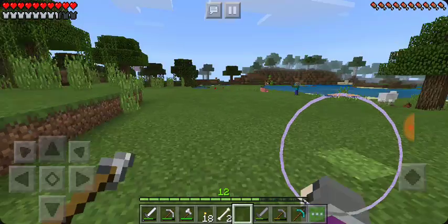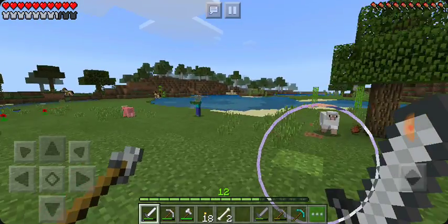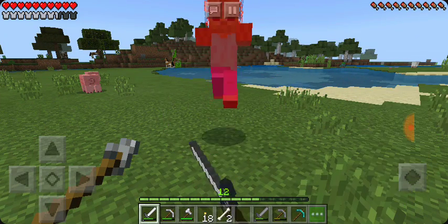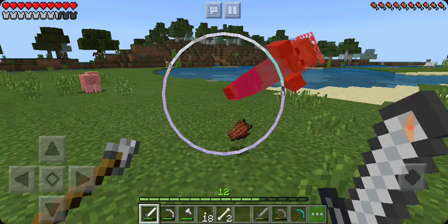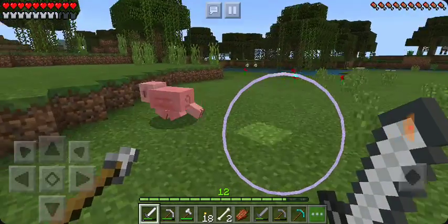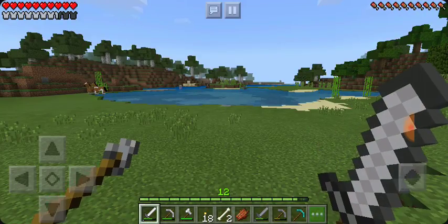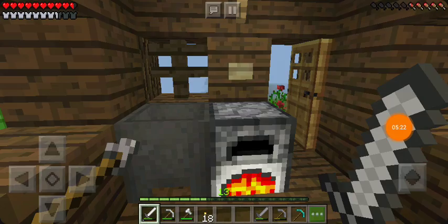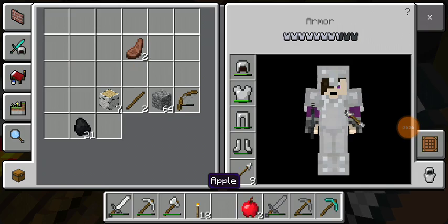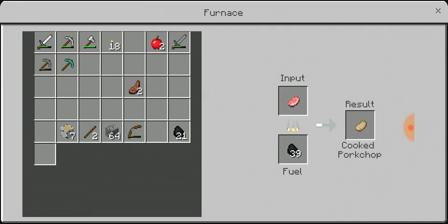Does he have what I think he has? Yes, he does. It's chainmail armor - I love chainmail. Chainmail armor seems really cool. Dang it, I couldn't grab it. Time to slaughter every animal in here. I went ahead and grabbed a couple apples, killed two sheep and a pig just for a little bit of food.